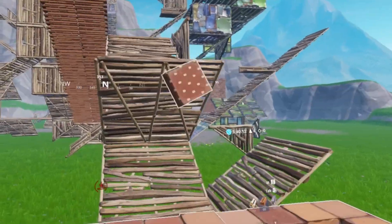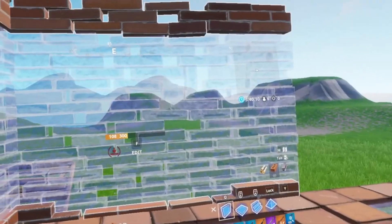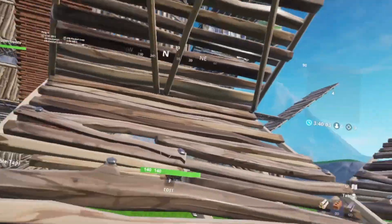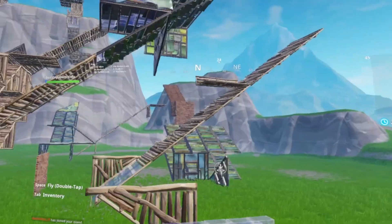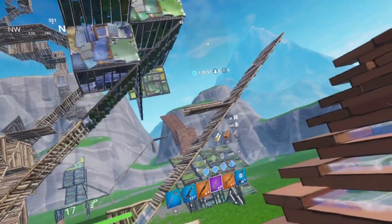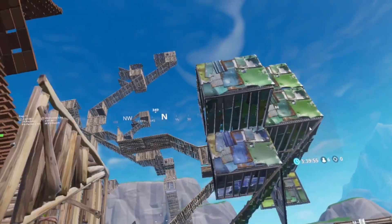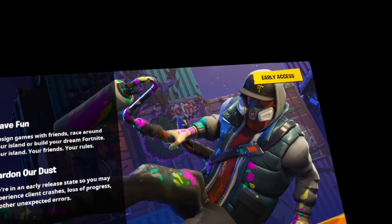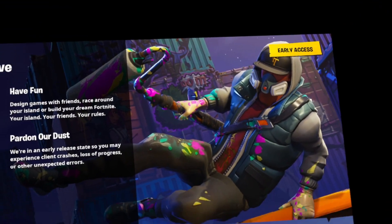I'm surprised I'm not lagging more — I'm recording using Oculus Rift and rendering the game basically twice, and I'm still running at 90fps with occasional frame dips. I'm a VR Chat player, so frame dips aren't really much to me. There's someone in my world, but he doesn't know I'm playing in VR. Gliding looks pretty funny on this. Enough messing around in creative — let's get a real match.